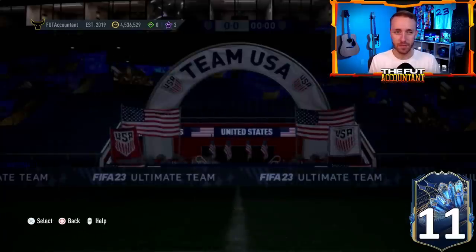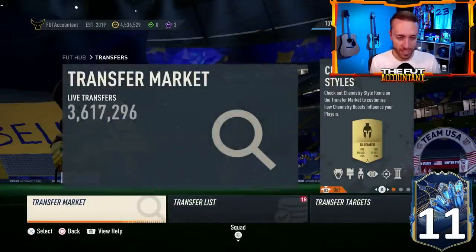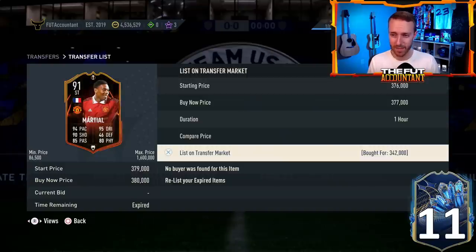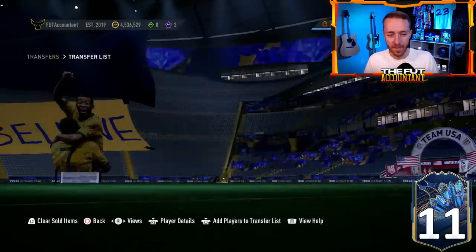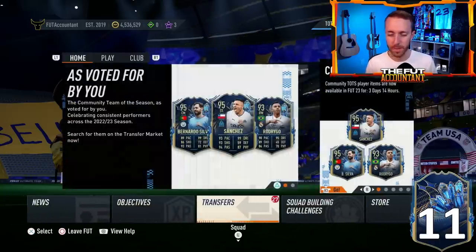Trading is still very, very good. I've got about half my coins in flips right now — Rodrigo and Martial. I picked up Martial at 340K on bid and he's almost at 380K now, so that'd be a nice quick flip. I also have a Mudrick here. I sold one earlier. I'm doing some quick flips here and there, but I'm going to be a little more careful today because I don't feel the market will be as bouncy.